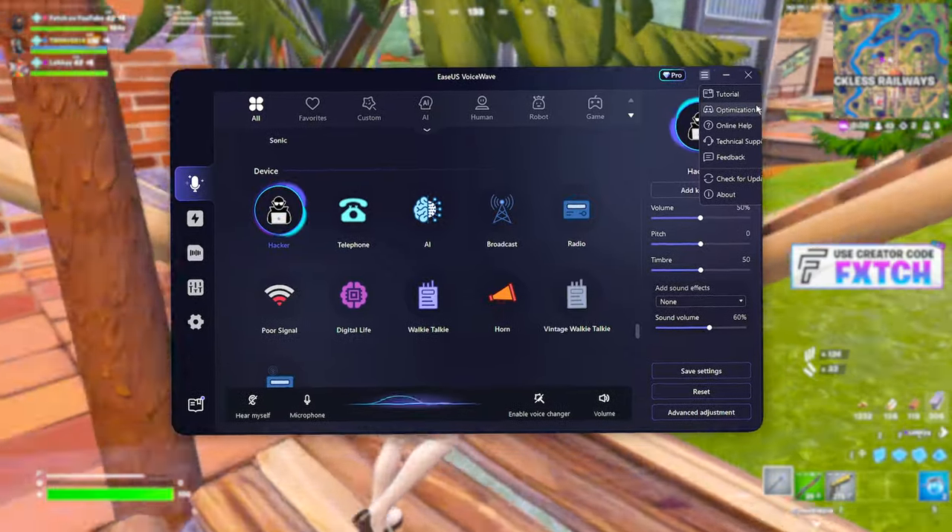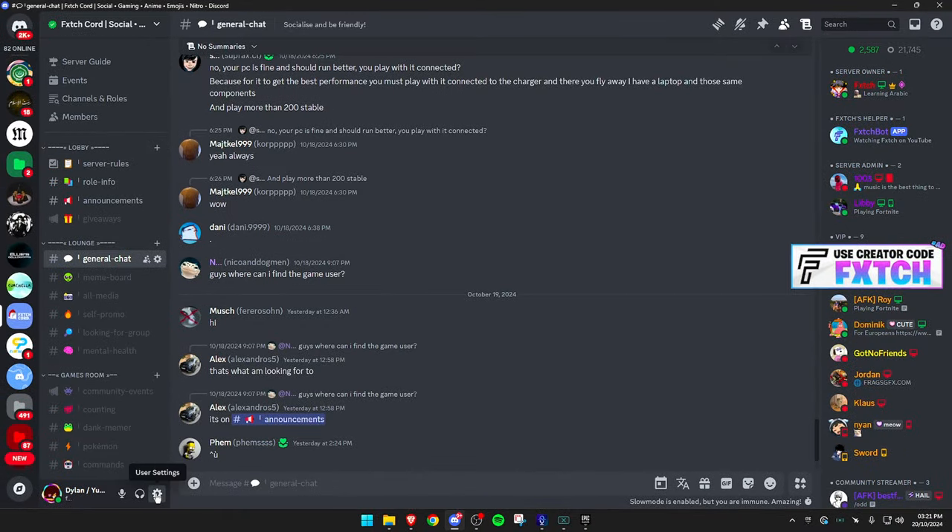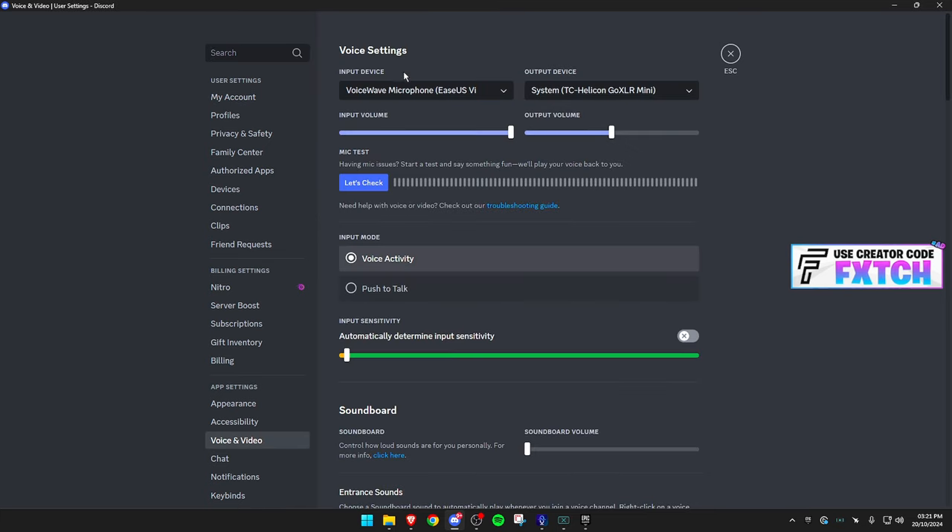There's also an optimization for Discord to make sure your Discord voice settings are correct. To do it, open up your Discord, go to user settings, voice and video, and super simple — change your input device to VoiceWave microphone. That's it. Select that and now you can use it in Discord.